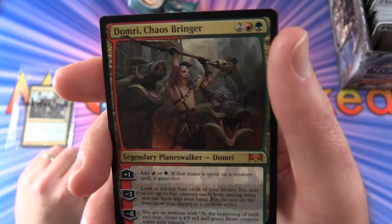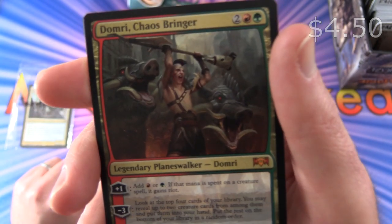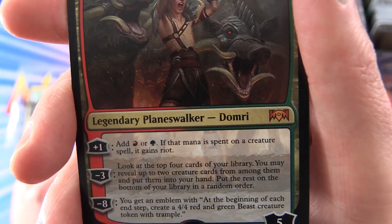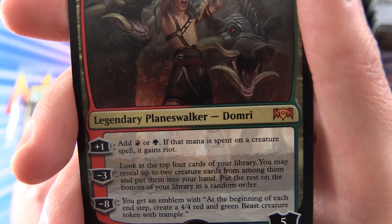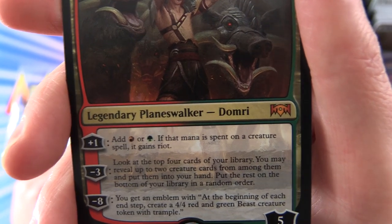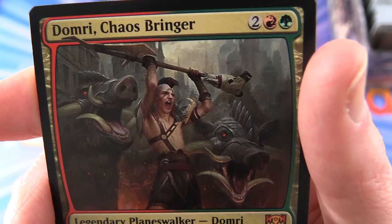And that goes along with a mythic - Domri Chaos Bringer. Legendary Planeswalker Domri, 5 loyalty for 4 mana. His plus 1: add red or green - if that mana is spent on a creature spell, it gains riot. Minus 3: look at the top 4 cards of your library, you may reveal up to 2 creature cards from among them, put them into your hand, put the rest on the bottom in random order. And his ultimate minus 8: you get an emblem - at the beginning of each step, create a 4/4 red and green beast creature token with trample. And there's Domri and his piggies ready for battle.